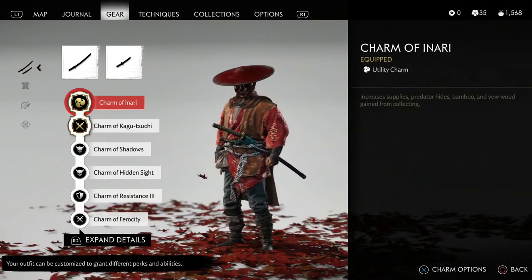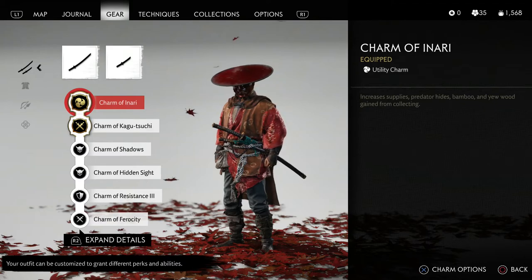The great thing about the Charm of Inari is once you have all these materials, you can get a lot of Predator Hides. You can go to your Trapper Merchant and upgrade all the slots you need to upgrade with those Predator Hides. Once you have all those upgraded, you can turn around and sell those Predator Hides to the merchant for supplies, and then buy other materials you may need from that merchant. It's a really good way to farm a lot of materials quickly, upgrade your stuff, and generate supplies from selling your hides.